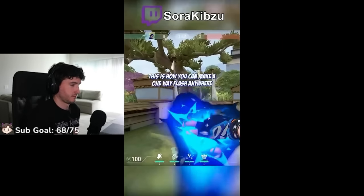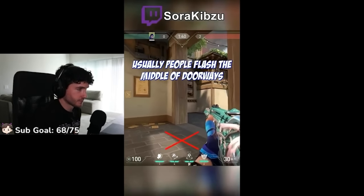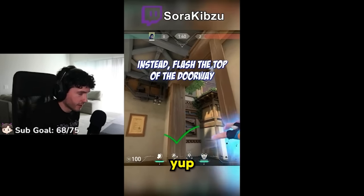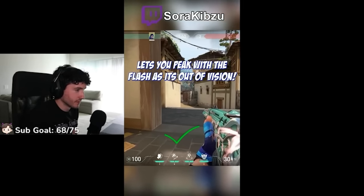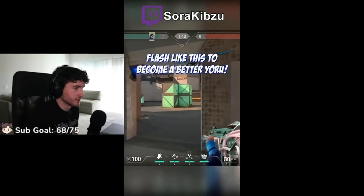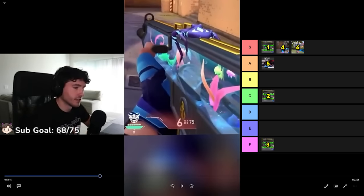I am an immortal Yoru main, and I'm going to show you how to make a one-way flash anywhere. Usually people flash the middle edge of doorways, but you have to wait for the flash to pop before you can peek. Instead, you should be flashing near the top of the doorway so the flash is covered by the roof, allowing you to peek fully with the flash. You can do this on any map — Fracture is good with it. I would say that's S tier.